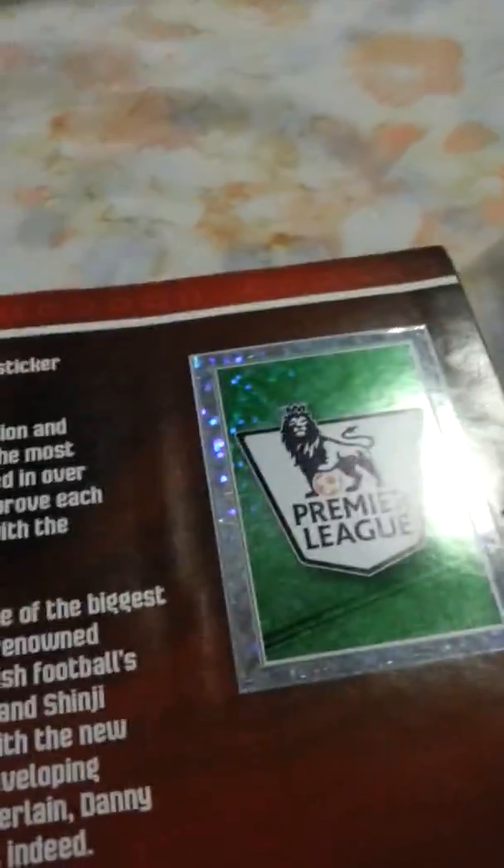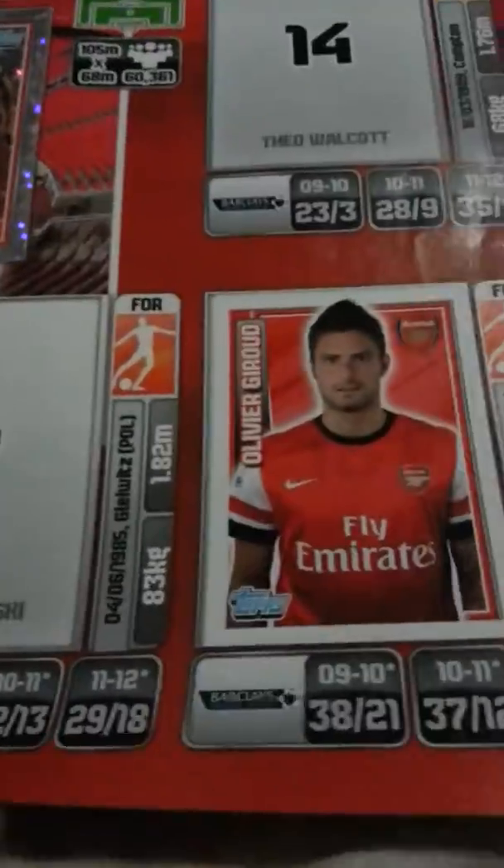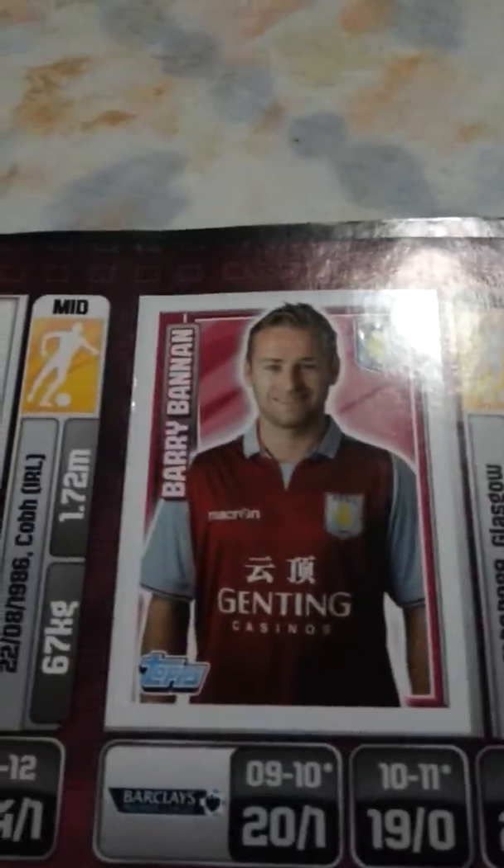We have the nice crown badge here - good sticker - plus the trophy. First page complete. For the teams: Arsenal - we have the Arsenal badge, Koscielny, Kieran Gibbs, Cazola star player, and Olivier Giroud. For Aston Villa, we have Bradley Guzan, Charlton Sokba - nice base stickers. Quite a few but it's okay.